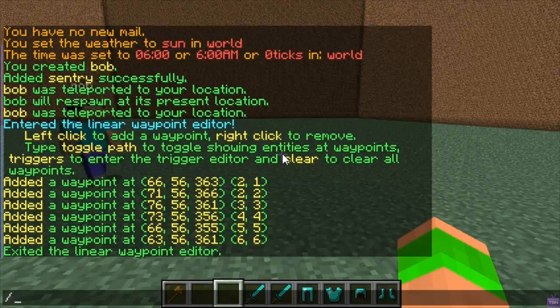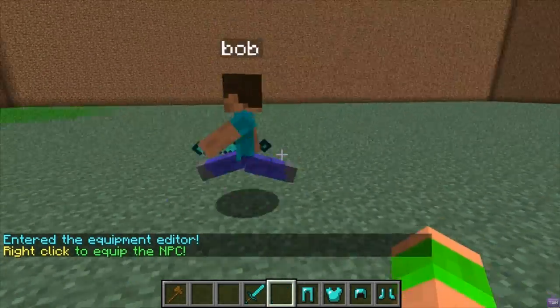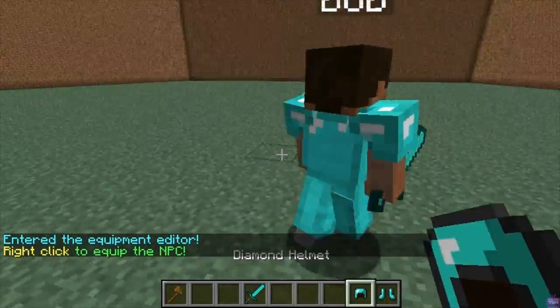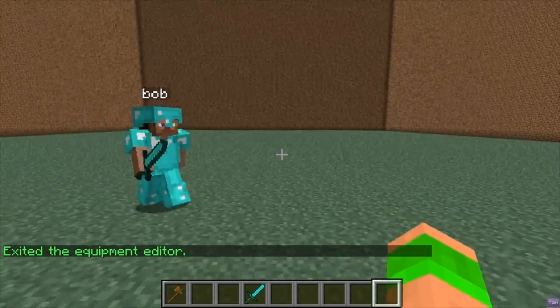Since I've got the items on me, I'll use npc equip — all I have to do is walk up to him and right-click the item on him and he'll take it off me. So as you can see, diamond sword and then armor — let's quickly place that all on him. Then just do it again to exit the equip mode.